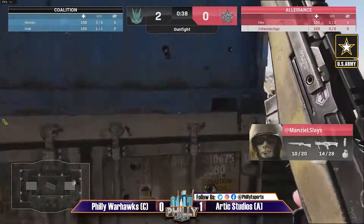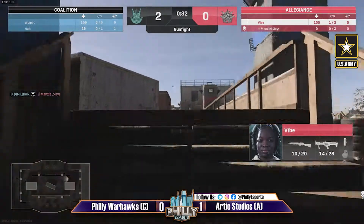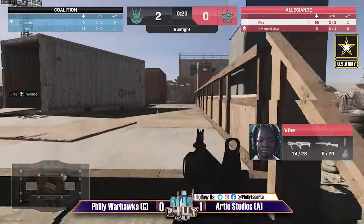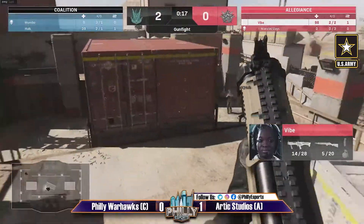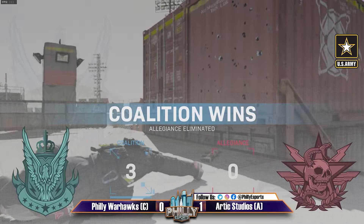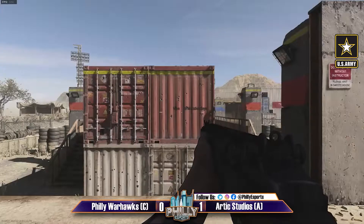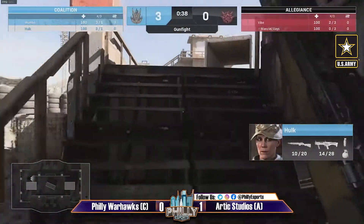Great suppressive fire — Manzel falls to Hulk in the middle of the map, then Wombo falls to Vibe. With the shotgun let's see what Vibe can do — trying to get an idea of where he's at. Vibe gets taken out — that's a 3-0 lead for the Warhawks. Maybe this is a sleeper pick for them that we weren't aware of. The long distance is allowing them to use their game plan of going all in — this is working out quite well.